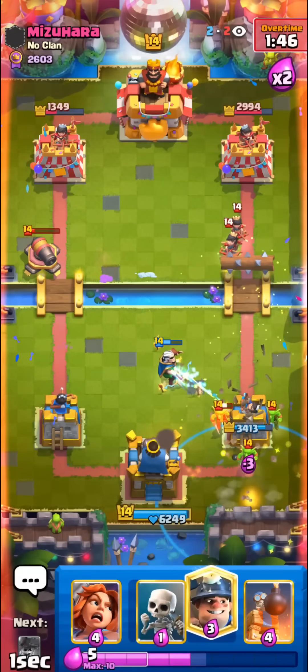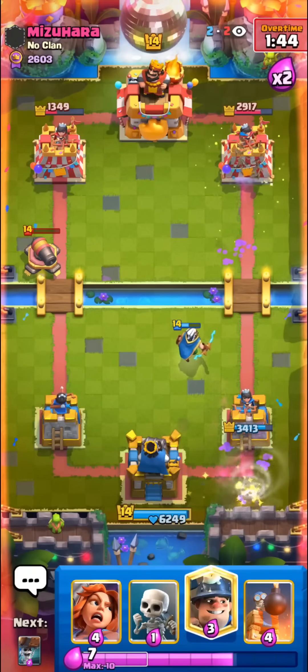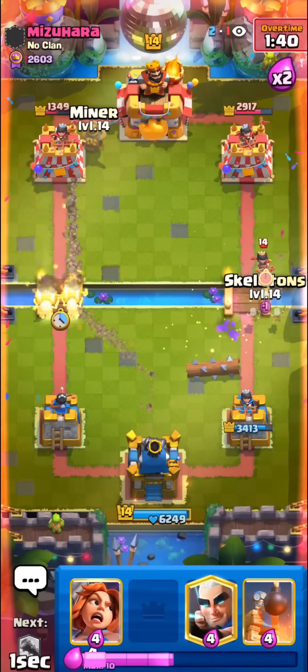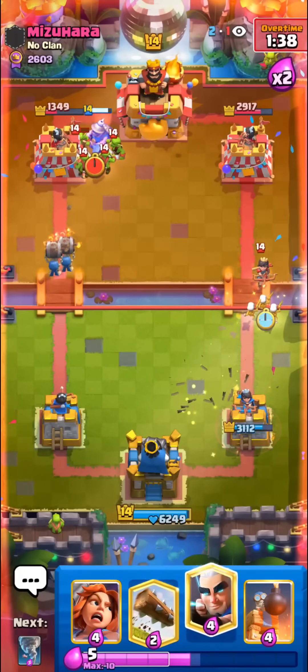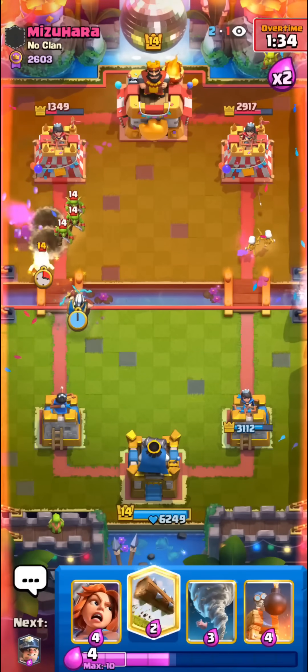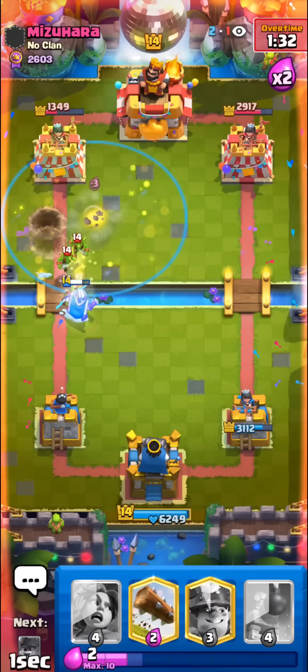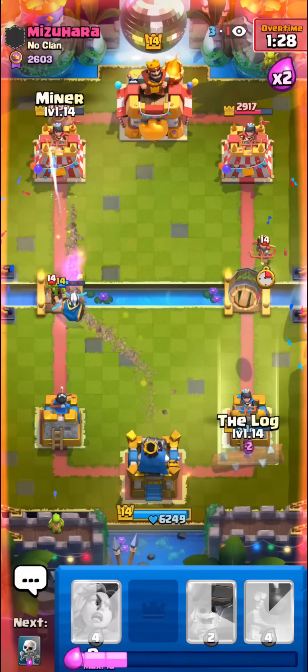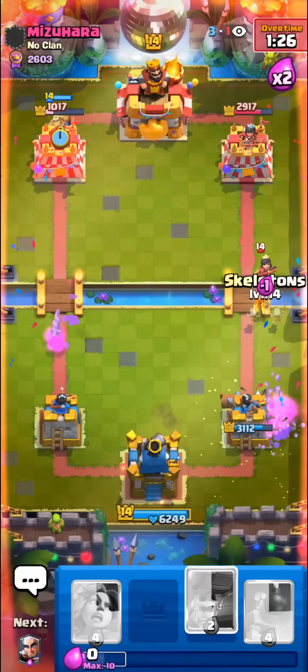I'll just Log the Princess, go for the Tornado for his Barrel. We're doing so well this match. I'll go for Miner Wall Breakers. Skellies for his Princess — he can't really kill the Skellies, he wasted the Log. I'll Magic Archer for the Goblins, try to get lucky. I'll Tornado as well — maybe get like one shot. Not bad, I'll take it.